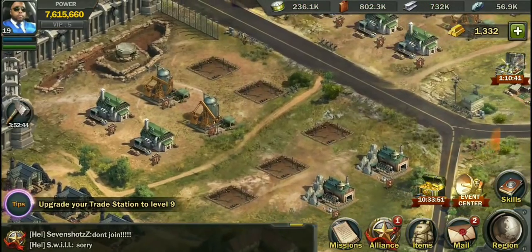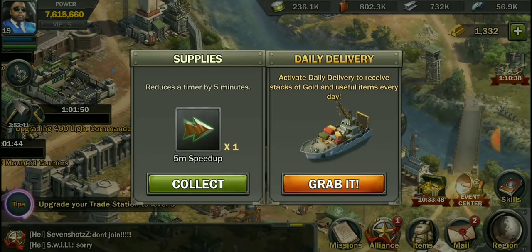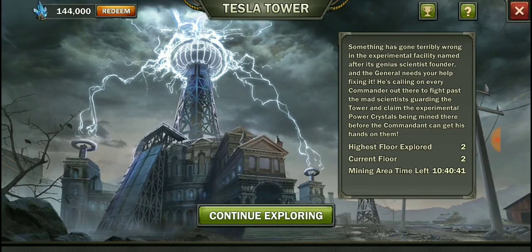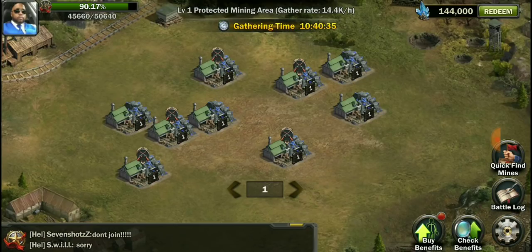What you actually get when you hit Headquarters 16 is the Tesla Tower. We're going to go ahead and continue to explore. The Tesla Tower is kind of hard, not going to lie.